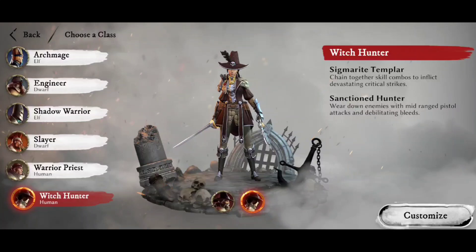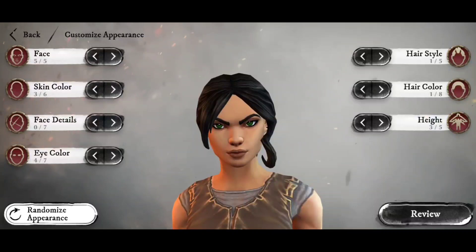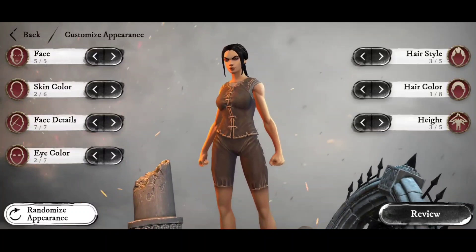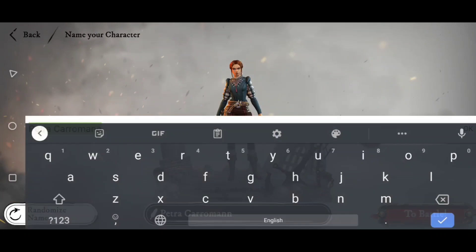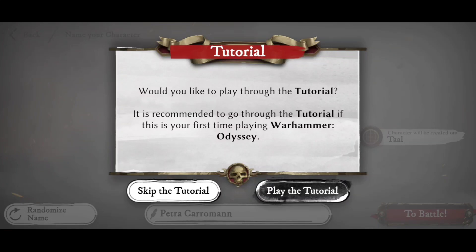To showcase how we get started, I'm going to go with a Witch Hunter. You go through the character creator — pick whichever face you like, change the skin colors, add different facial details like scarring and age lines. You can zoom out and zoom in by pinching and swiping. You can change your hair colour, and even change your height if you fancy being a tall or pocket-sized Witch Hunter. I'd wholeheartedly recommend giving your own name to a character — it gives you a bit more of a personal feel for it.